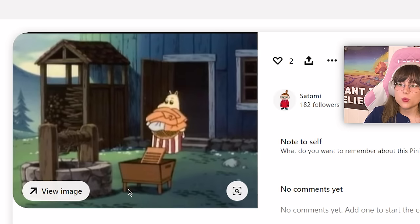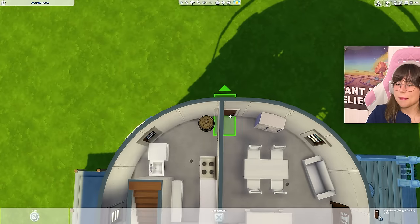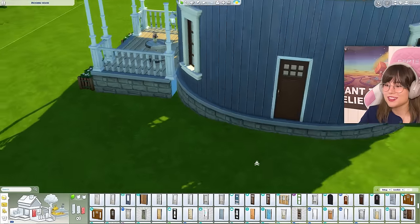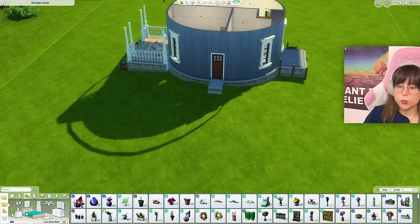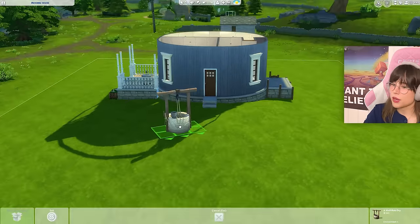The back of the house also has a door, a well, a little washing station, and a little woodshed. I think the door should actually go into the kitchen, but that won't work for us. Oh, that little gap — I just have to hide it with some bushes and trees. I think I'm going to put up a little well first — this one doesn't look exactly like the picture but it's close enough.